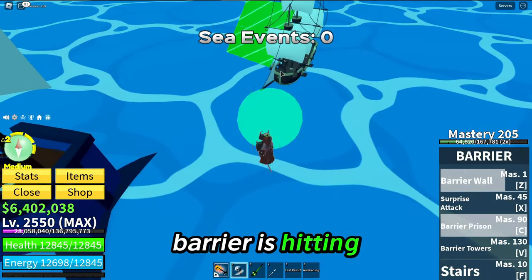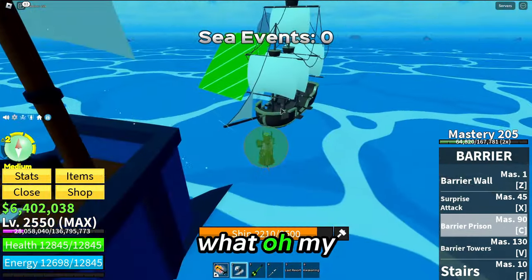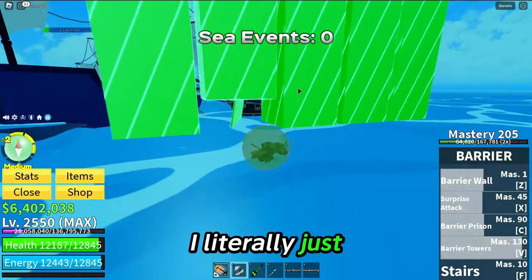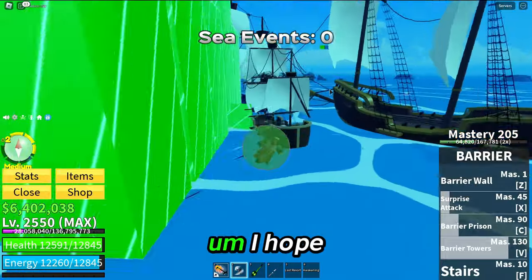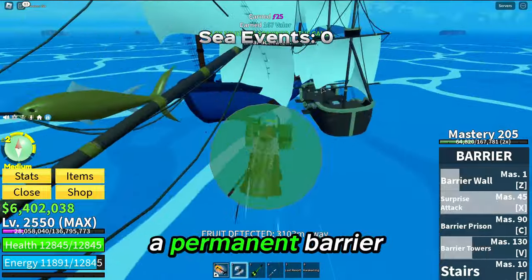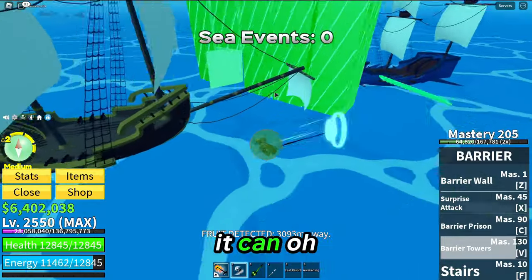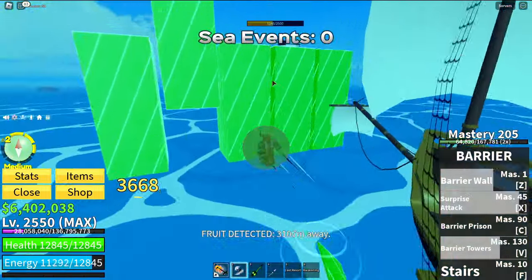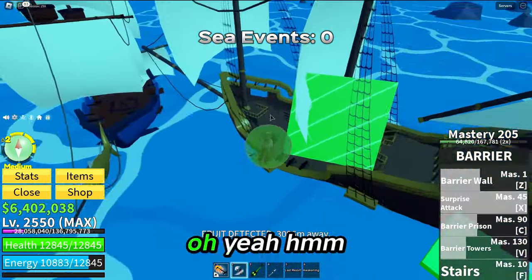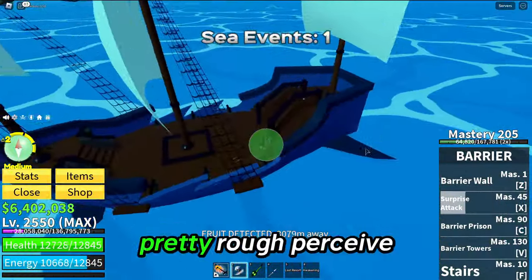Barrier is hitting — wait, that hits but leaves me stunned for ages. That's not even worth using. Oh my gosh, Barrier is already breaking at the seams — I literally just broke it. I hope Barrier is not going to be down in its first event. There's a permanent barrier circle around me now. It didn't block the cannonballs — that would have been perfect. Oh no, come on. That was a really rough first sea event. Why am I always glitching on ships?